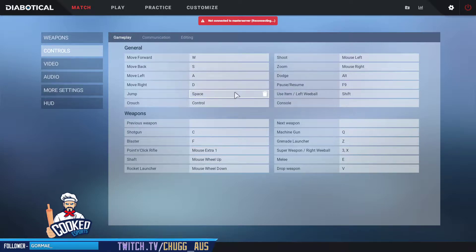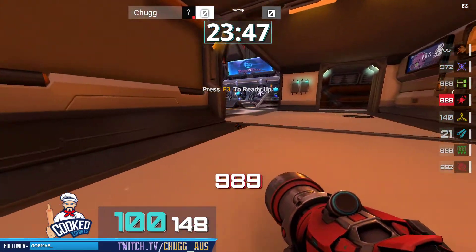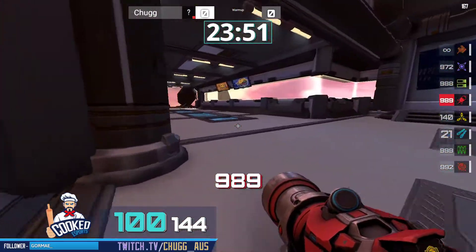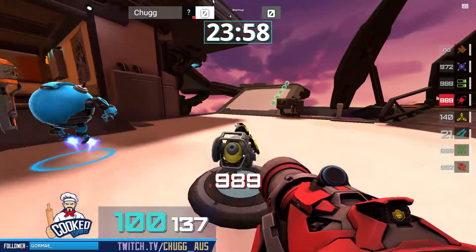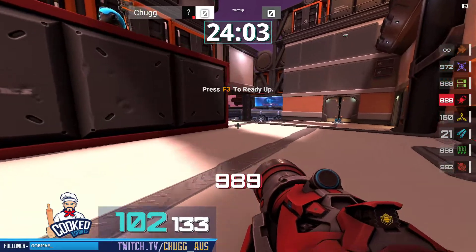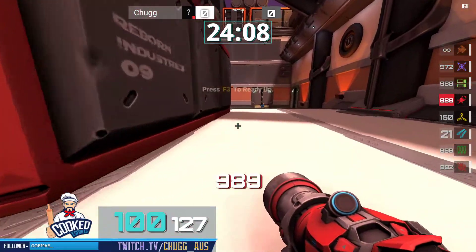The second point is finger efficiency. Let's look at the use item or weeble key, which is shift, and look at that with crouch and control. If I'm crouching through the map, am I going to be looking to use my weeble? In some cases sure — maybe I want to be sneaky and send my opponent off the map — but for the most part these aren't going to be used in conjunction with each other. My weeble usage is going to be at speed or defensively, not from a silent position.